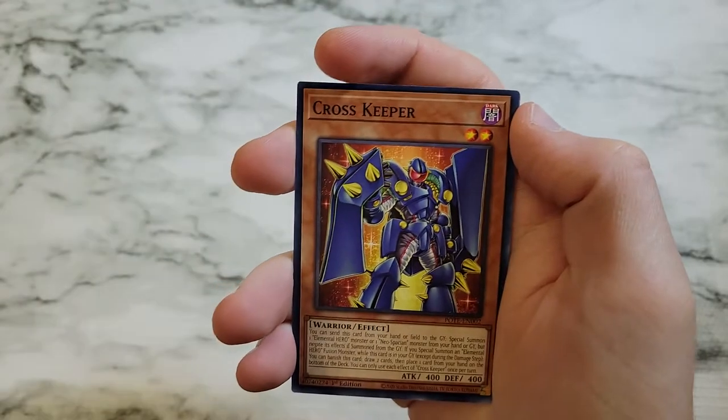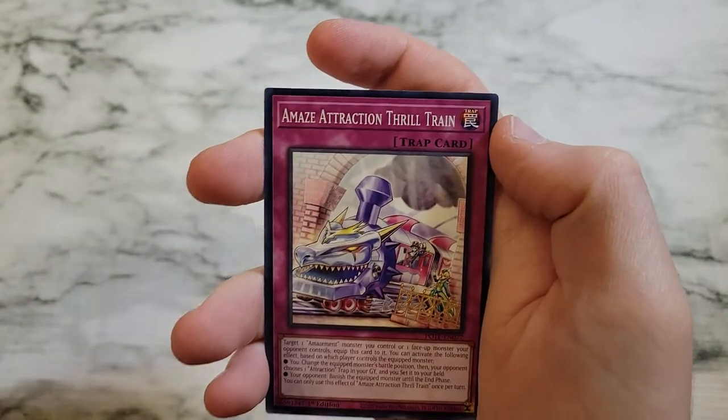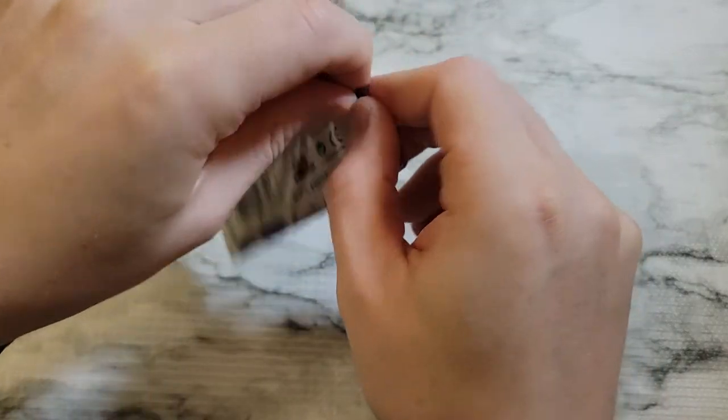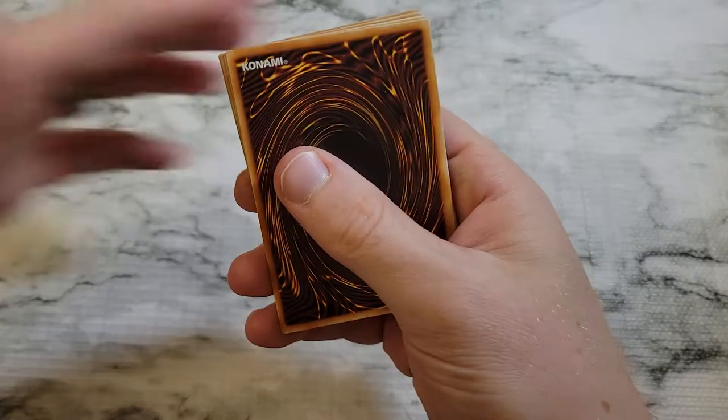Terrors of the Overroot, Mokey Mokey Adrift, Branded Dogmatica — Central Dogmatica — Pit Night Early, Ice Jade Creation, Ejiro Casus, Cross Keeper, Furnisylph in the Flower Buds, Amaze Attraction Thrill Train, and Melfie Staring Contest as a super rare.